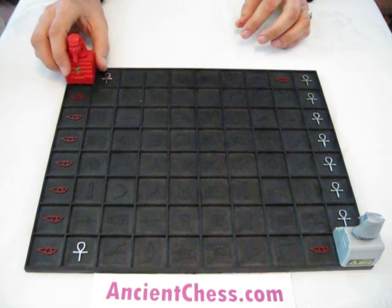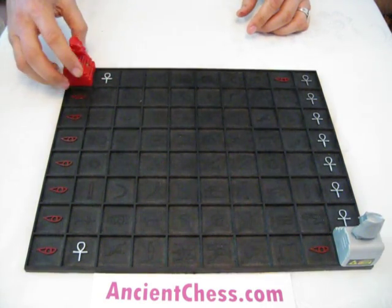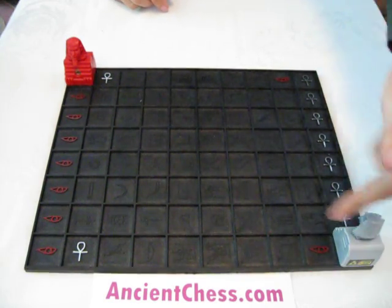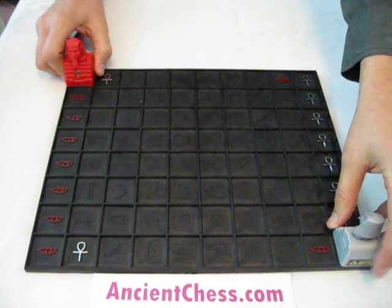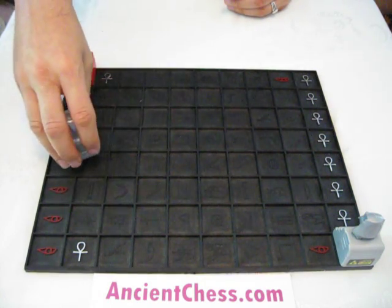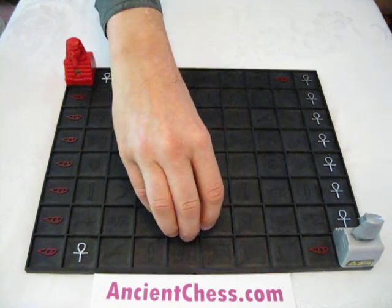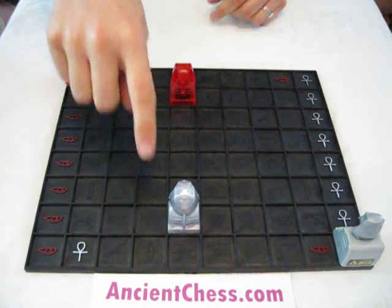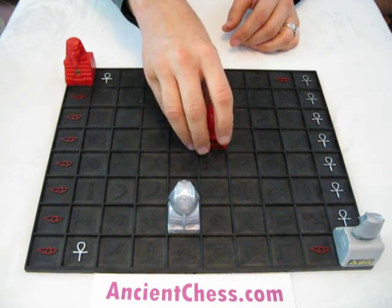Let me show you how this works. These guys have a possible move - they have to stay in place, but they can move just by turning left or right. They can just move by facing that way or that way. That's it. They sit very securely in their little stand there. Of course, what they're trying to get is the opposing pharaoh. Here's the silver pharaoh, here is the red pharaoh.